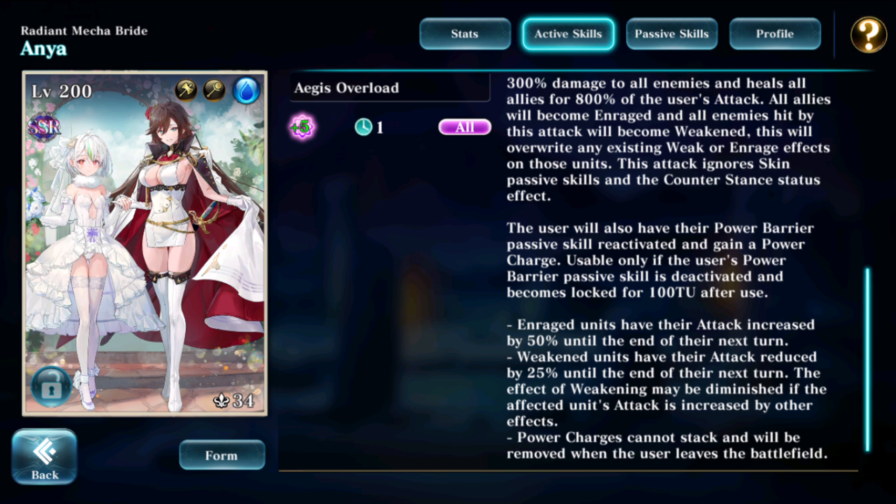All enemies are damaged 300% off Anya's attack, and she heals everybody on her own team for 800% off her attack, so this is very likely a full heal for your entire team. The entire team will also become enraged. All enemies that are hit by this attack will also become weakened, which means 25% less attack on their next turn. This attack does ignore skin passive skills and counter stance status effects, because otherwise this attack-all skill might actually turn out to be detrimental. However, it does not ignore the stealth status effect, for example, and it doesn't ignore damage reductions, although this skill is only really partially about the damage output.